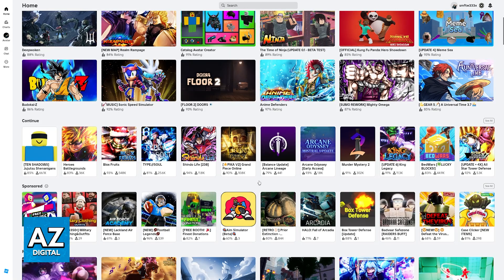The only way in which you will be able to do this is through a workaround. Let's say, for example, I didn't want to see Jujutsu Shenanigans here anymore. To remove it, I would have to keep playing other experiences over and over again, and eventually it would be pushed up to the second slot, third slot, fourth slot, and so on, all the way down to the bottom and then go away from the continue tab. Because we are not able to remove individual ones, you just have to keep playing different experiences until the one you don't want to see goes away.